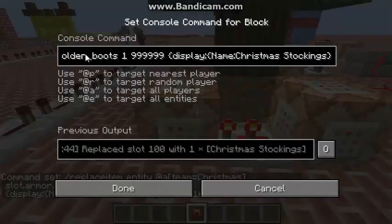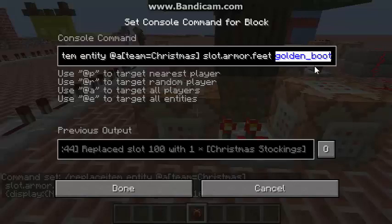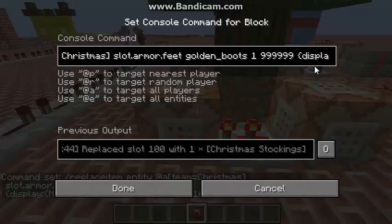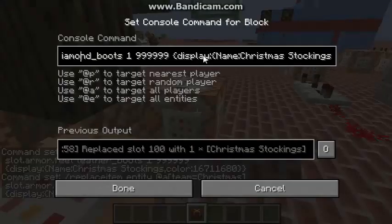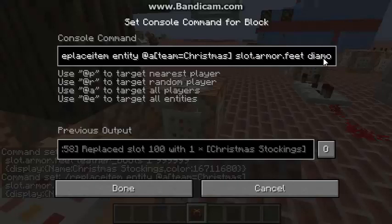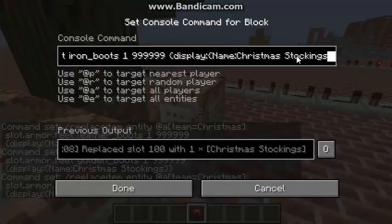The same command is used in all four command blocks, but slightly different. This one replaces the leather boots with golden boots. And this one replaces it with diamond boots. This one replaces it with iron boots.